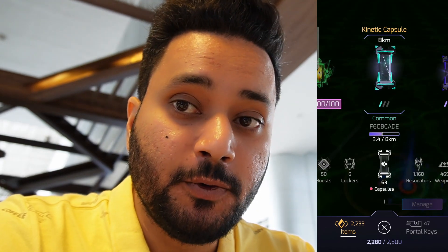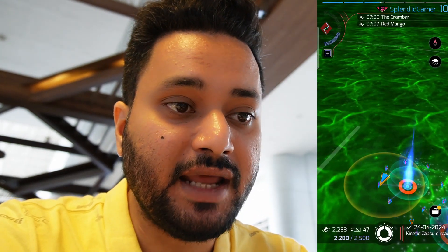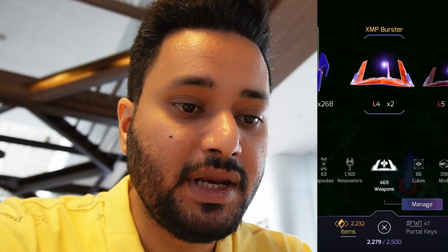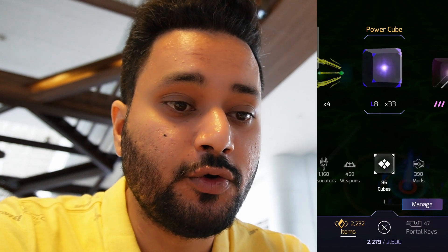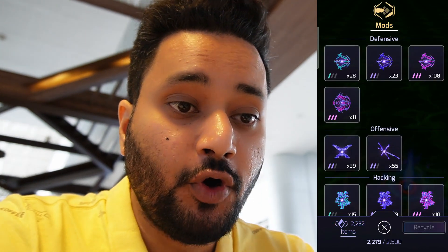About power cubes — I'm consistently using the kinetic capsules to get as many hypercubes as possible. I have recently leveled up and I'm only level 10, so my XMP bar is relatively small. I'm getting as many power cubes as possible. During the anomaly, during the shard skirmishes, you want to keep the hypercubes on all the time — you do not want to run out of XMPs.